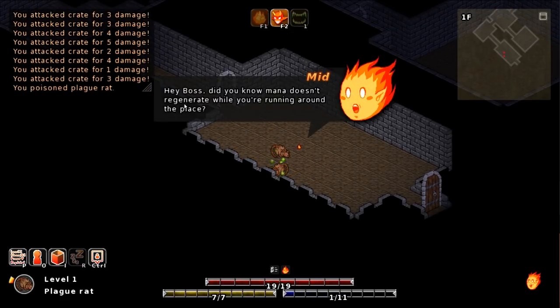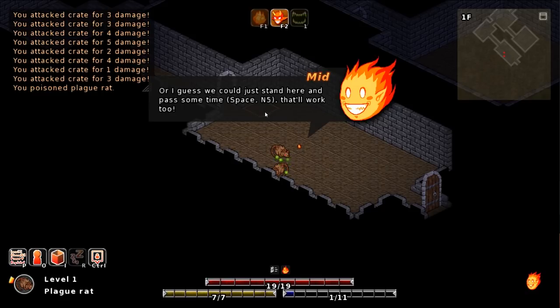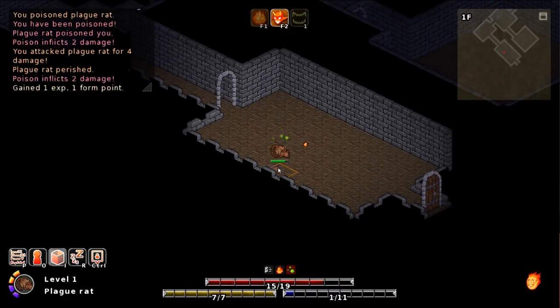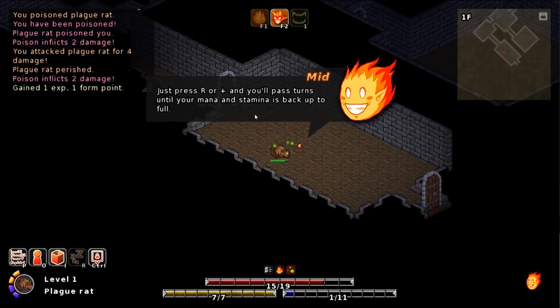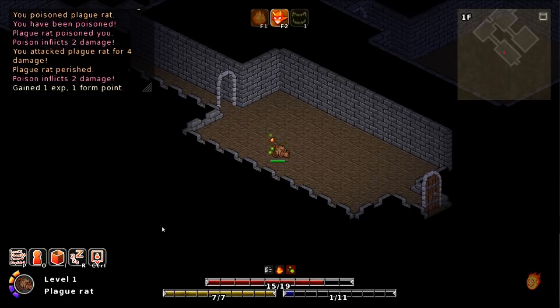Oh, that costs a fair amount. Hey boss, did you know mana doesn't regenerate while you're running around this place? Maybe we should rest a while. Press R to take a load off. Or you can just stand here and pass some time. Now that there's no monsters around, this is the perfect time to rest and regain our mana. Press R and you'll pass turns until your mana and stamina is back up to full, or you can click down here. Catch some Z's — I'll protect you.